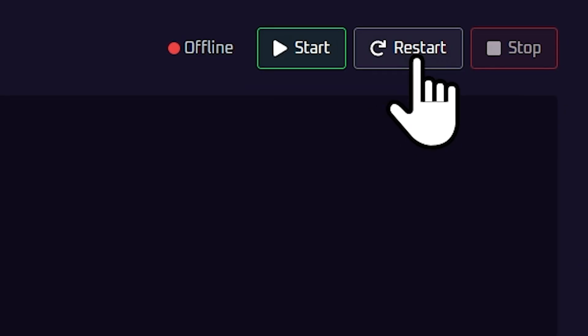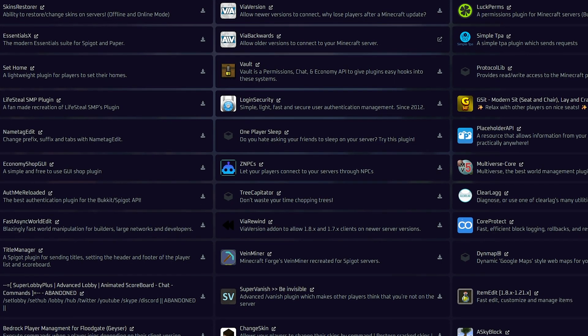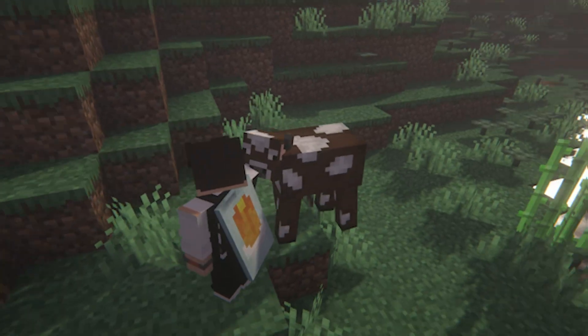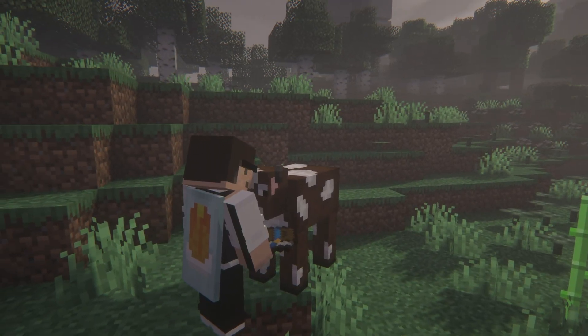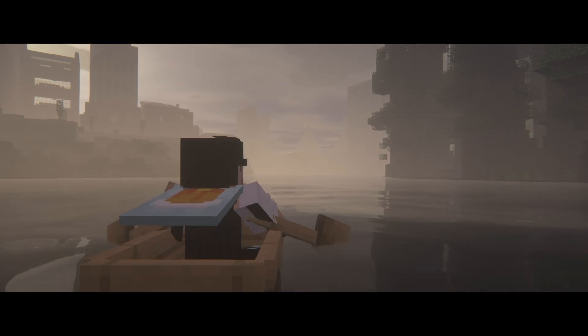Performance is key when your server is overrun with mobs. Here are a few tips: lower your view distance in server properties, restart your server daily to clear memory, use optimization mods if they're compatible with the pack, and keep everything updated to avoid crashes. A stable server makes a big difference when survival is already this hard.